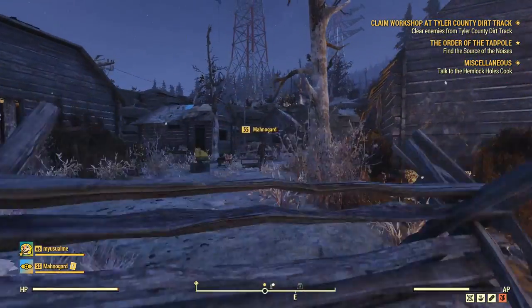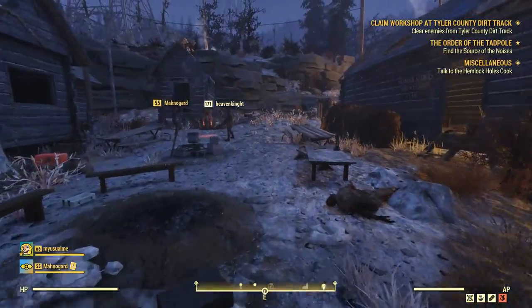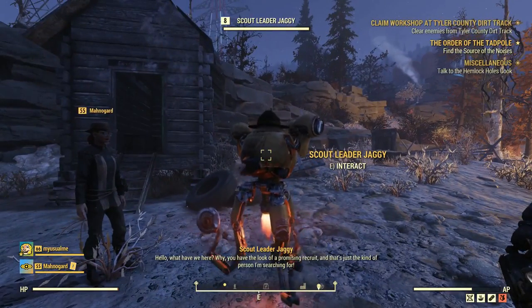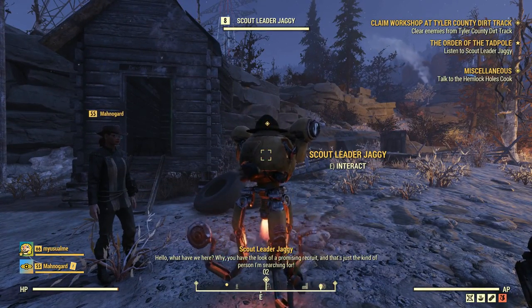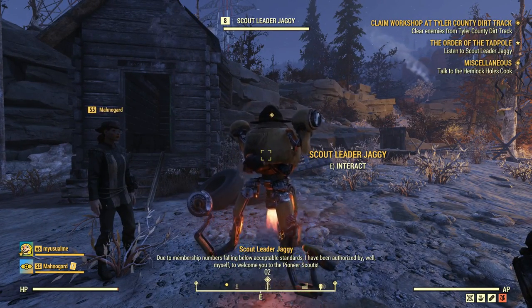From that vendor, go east in the camp until you find Scout Leader Jaggy. Once you find him - he's a robot right there in front of me - listen to what he has to say. He's going to tell you that you have to demonstrate four Pioneer Scout values.